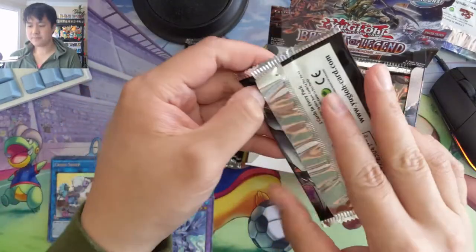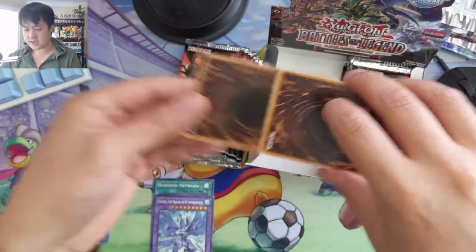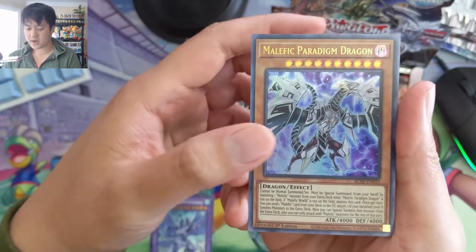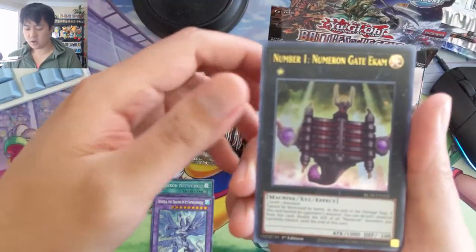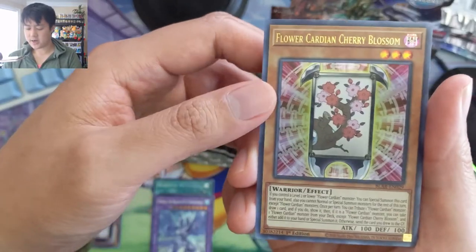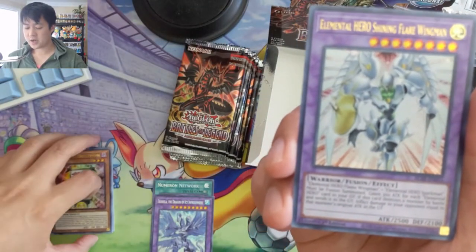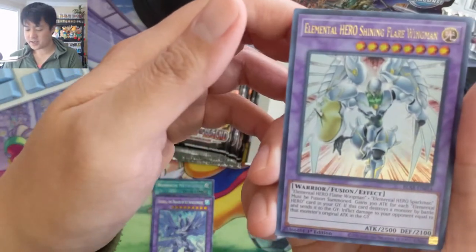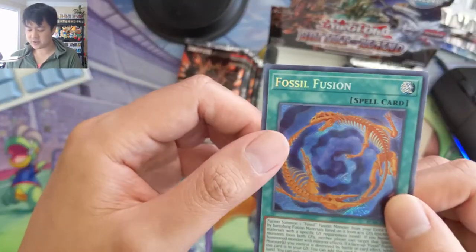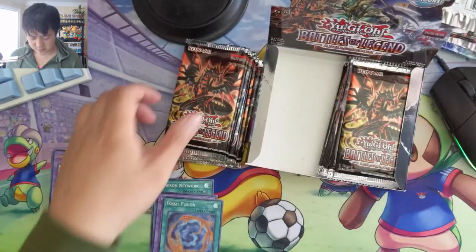That's a pretty good hit. Hope everyone's having a good day — it is currently Saturday for me, hope everyone's having a good weekend. Malefic Paradigm Dragon, Number 1, Floor Cardian Cherry Blossom, Elemental Hero Shining Flare Wingman — that sounds familiar. Fossil Fusion for the fossil cards, and this looks like the original Polymerization to make fusion monsters.